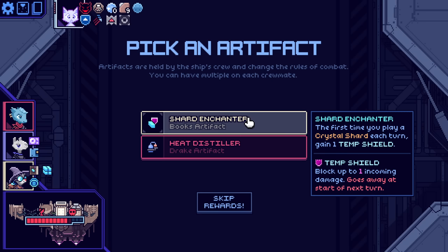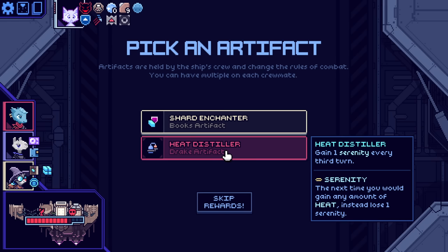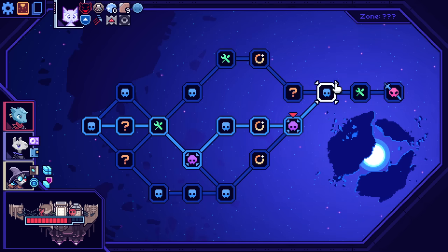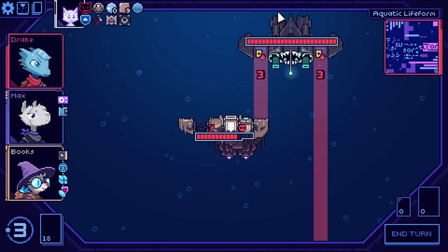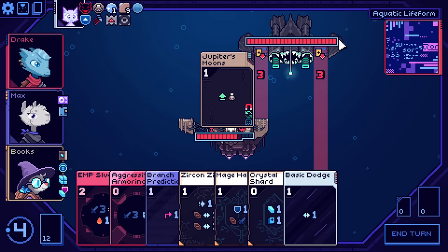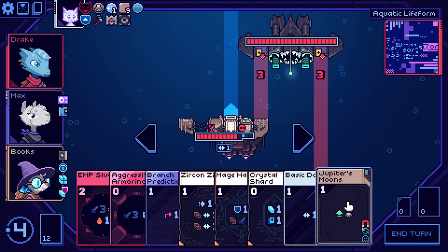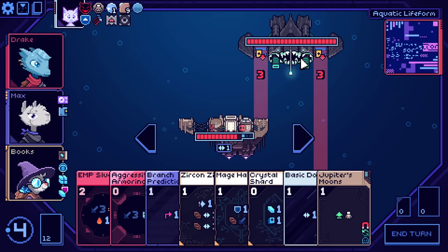The first time you play a crystal shard each turn, gain a temp shield. Serenity every third turn — that seems pretty good, I play a lot of those. You really went for it, huh? And importantly, you can't stun this guy. At least you can't stun this. If I'm going to need three movements... well, I have Zircon Zap.